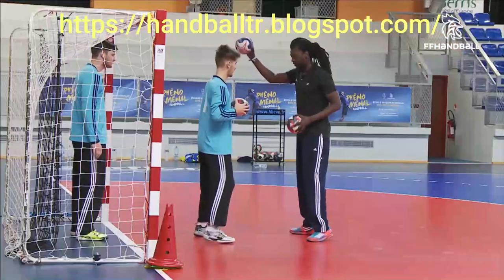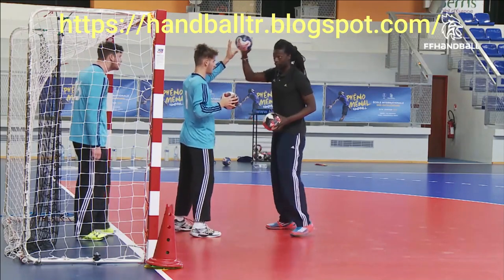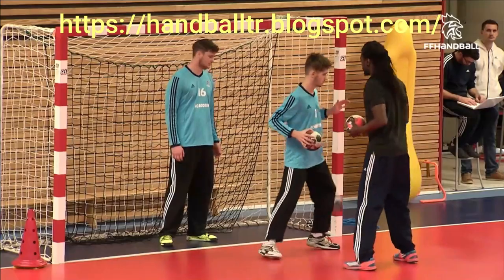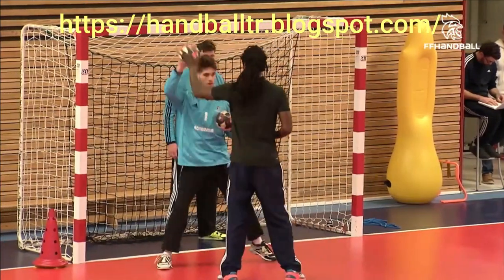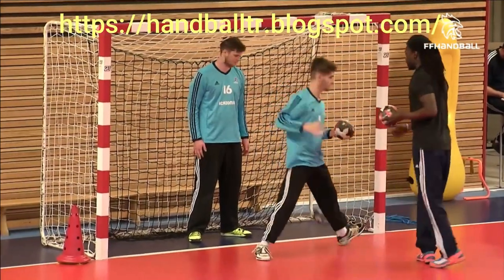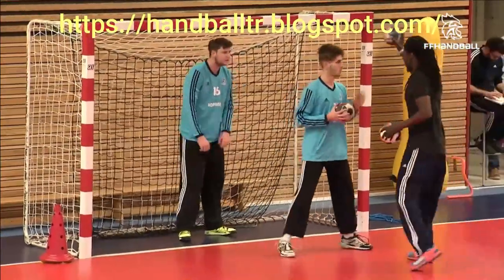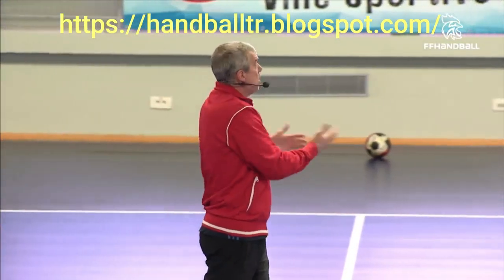Quite simple. What we're going to do is use the backs. They'll enter the court where the ball is or the pivot is, but there's no pivot for the time being. The back entering the court will have to work a little, throw the ball if there's no opening. Otherwise, catch the ball, throw the ball to your teammate, and enter the central part of the court.